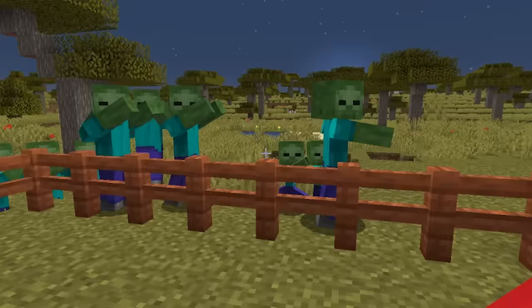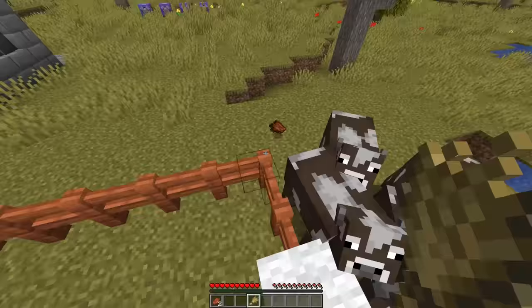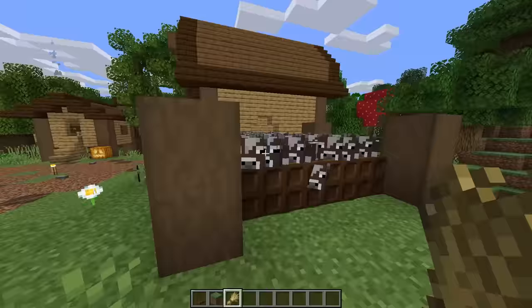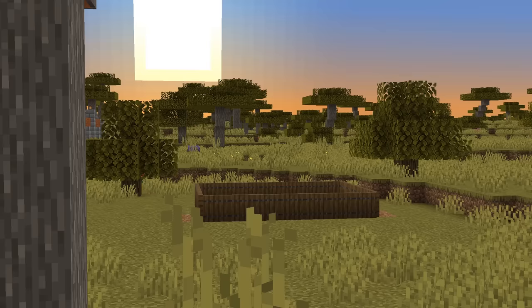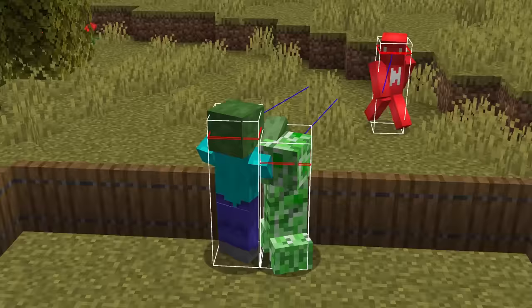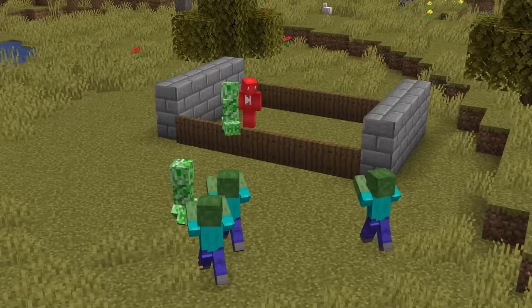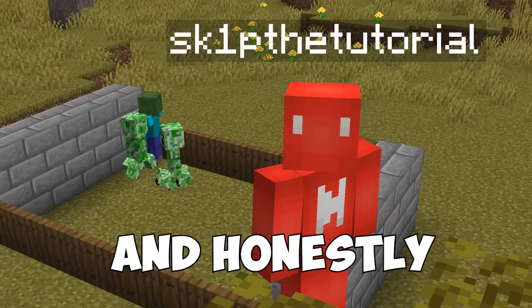Number four: ordinary fences work just fine for keeping friendly mobs in and unfriendly mobs out. But what if you want to lure mobs inside and then trap them there? With trapdoors lined up in the same direction, all we have to do is wait for nightfall, and then any zombie or creeper that stumbles in won't be able to escape — they don't see these hitboxes as something they can jump over. We can hop over and keep our mobs inside until we flip the gate.